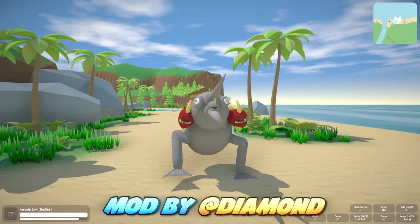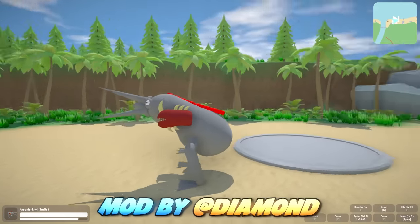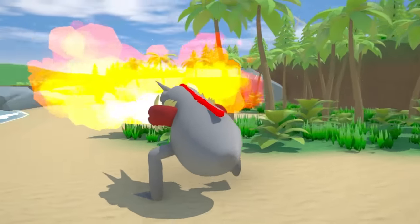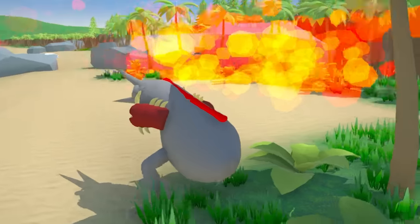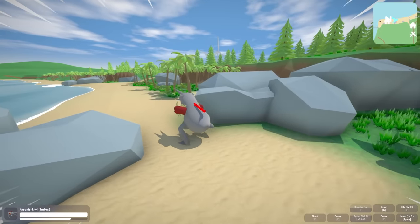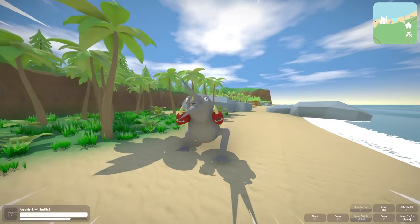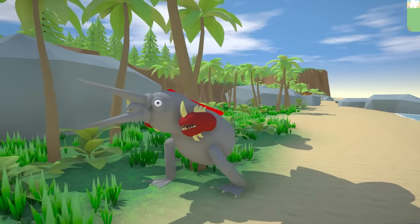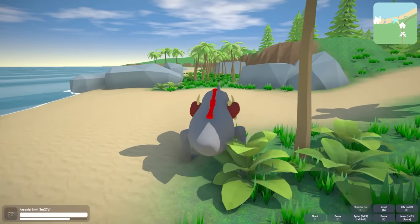I actually got this creature from the workshop. It's called Arsonist Kiwi, and it's made by a player called Diamond - it shows off the new abilities. Check this thing out, oh my God. He can just burn down the entire beach. Can you burn a beach? I don't know if you can, but we're gonna try. The fire actually has a really long cooldown, so we're gonna have to wait a while between fire breathings. But this thing is apparently a kiwi, which is a type of flightless bird. As you can see, it has no wings - it's kind of like a fire-breathing penguin.